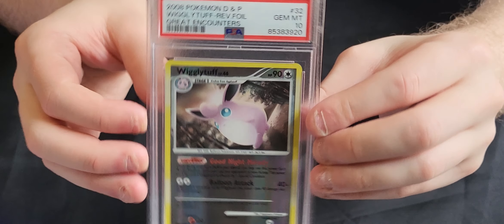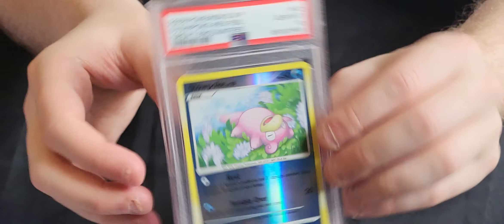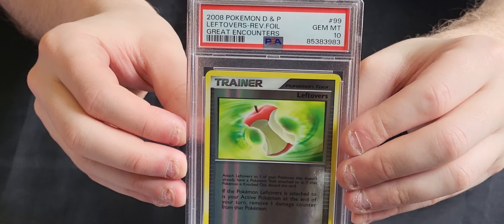Now we're going to the main part of this return, which is lots of Great Encounters cards. We have a Reverse Holo Mawhile in a 9. We've got a Gem Mint 10 Reverse Holo Wigglytuff. We've got a 10 Reverse Holo Mankey. We've got a Mudkip in a 9. We've got a Wailmer in a 10. We've got a Slowpoke in a 10. We've got Darkrai Level X in a 9. We've got the Leftovers Trainer in a 10.